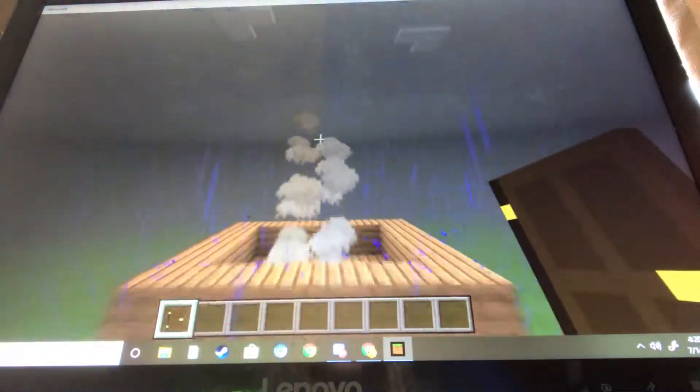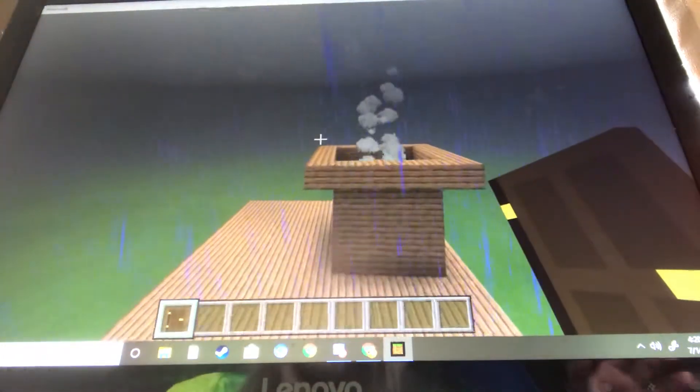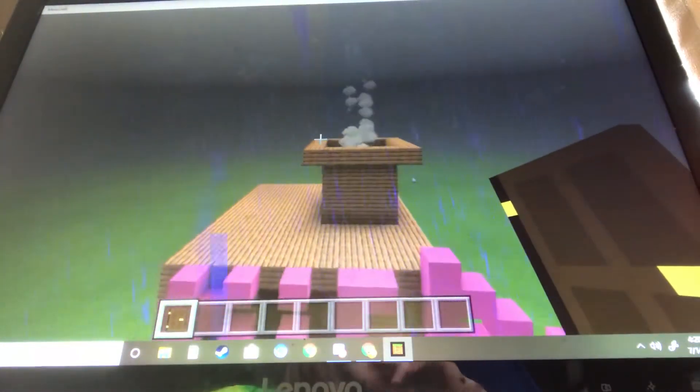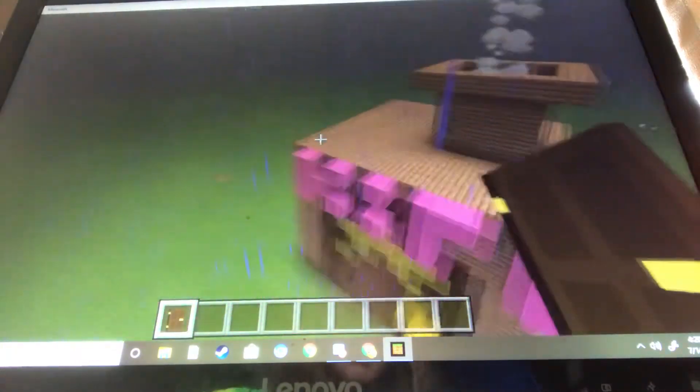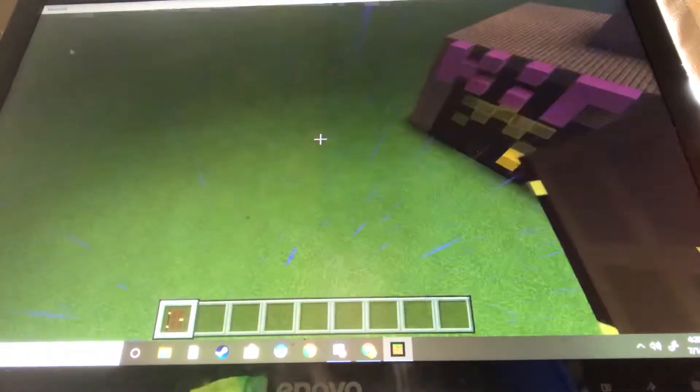And then the chimney — I actually got smoke coming out of it! I did that by just adding campfires. Campfires make smoke, and if you put them all the way at the bottom they kind of disappear before they get too high up.